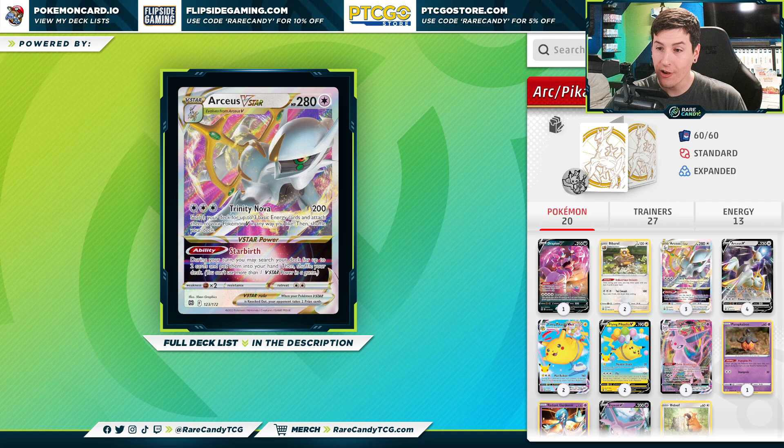Arceus V-Star is going to be the heart and soul of the deck for that Trinity Nova attack. It does 200, and we search our deck for three basic energies and attach them to our Pokemon V in any way that we like. We also still have that amazing Starburst V-Star power that lets us get any two cards and put them directly into our hand. 200 is okay, but we definitely need some help against certain matchups.